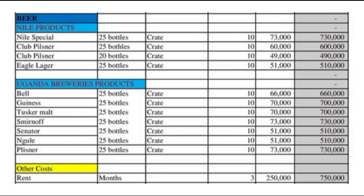Then you can also go with Ego Lager — take 10 crates. If you have more money, you can add on. You also have to see which products go faster in your area; those are the ones you keep bringing more of. For Uganda Breweries products, go with Bell — take 10 crates. Those ones are around 66,000 shillings.